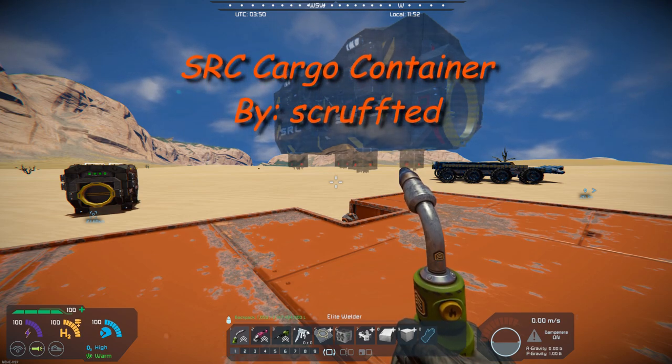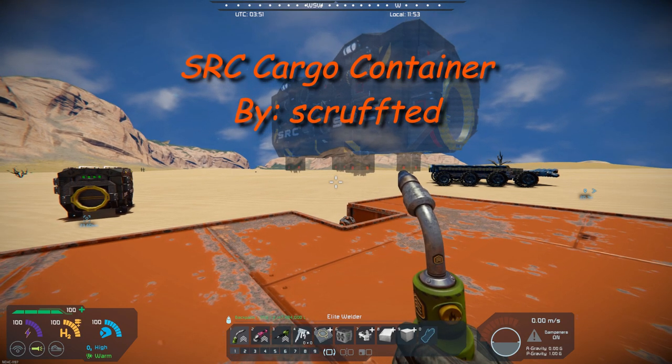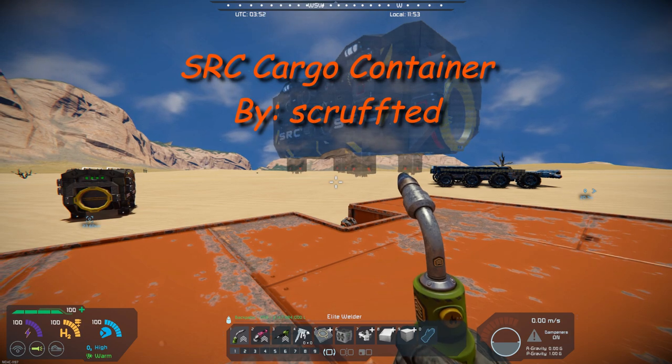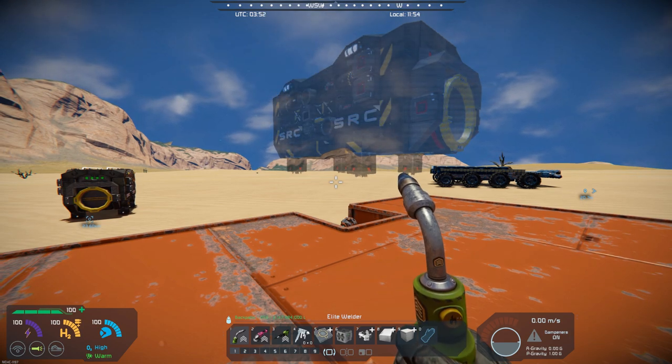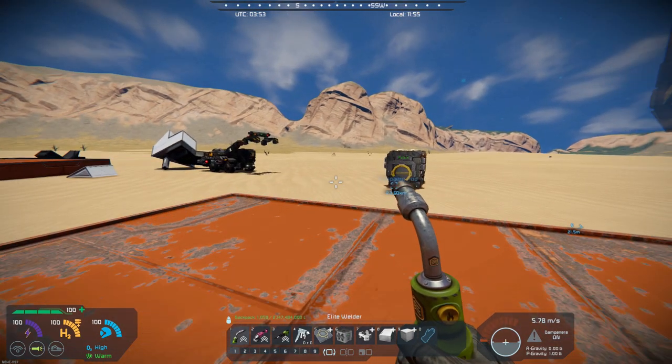It is the SRC Cargo Container. This is a nifty little item that will work well on land, and I am assuming up in space as well.